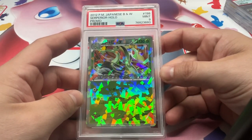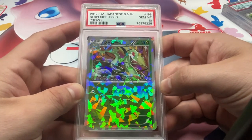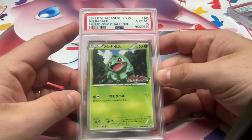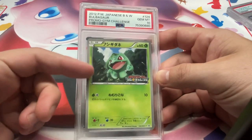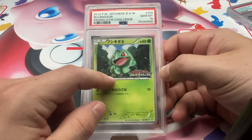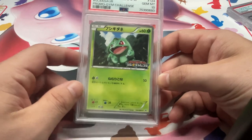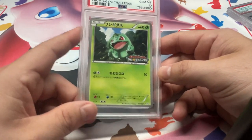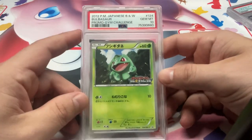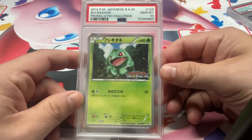We got the Serperior black and white promo, 9. And then we also have the 10. Oh actually I forgot this was in here — this is a keeper for me. The Gym Challenge Bulbasaur BWP promo 10. You honestly don't see this card that often. I think I actually bought one of these from TCA Gaming years ago and then sold it on auction — I think I accidentally sent it to PWCC when I was sending like 200 or 300 cards to them. I accidentally sold it and I was so mad about it. I mean I made money on it, which was nice, but I was like so mad. I was like, next time I grade one of these I'm definitely going to keep it. So big keeper here for me, really cool card.